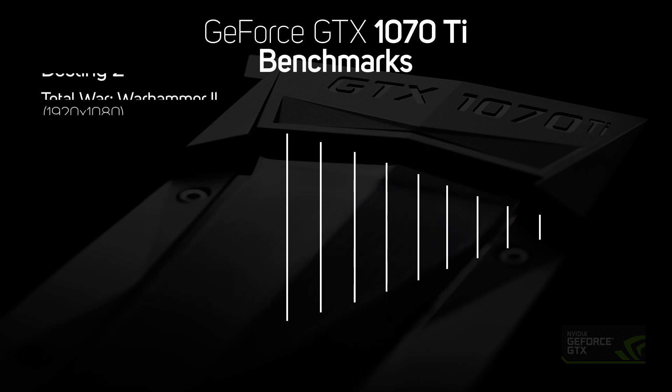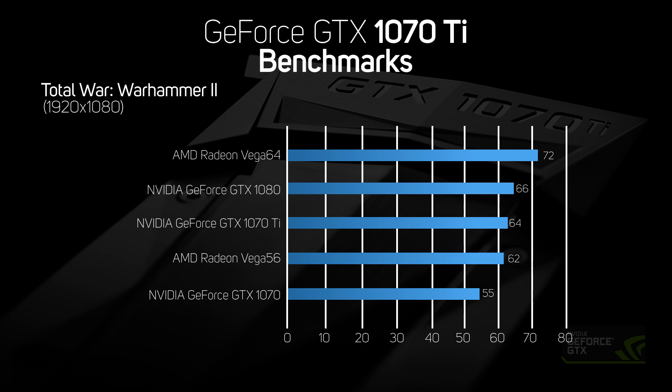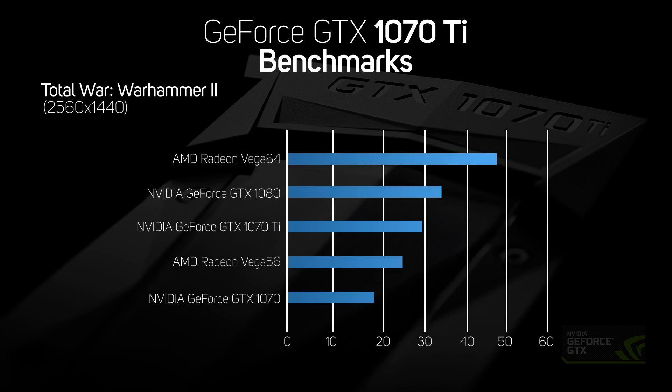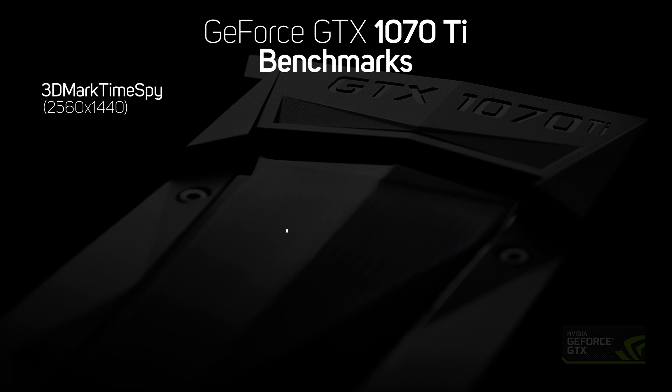We also ran the latest Warhammer 2 edition of the incredibly popular RTS franchise Total War on all the cards. This latest installment adds Lizardmen, High Elves, Dark Elves and Skaven as playable armies for the first time. Just like in Destiny 2, the 1070 Ti turned in very similar performance to the 1080 in Warhammer 2, with only 2 frames per second separating the two cards — far too small a difference to be visible to the human eye. Given the attractive pricing of the 1070 Ti, this makes the new card a real bargain if you're keen on Warhammer 2.